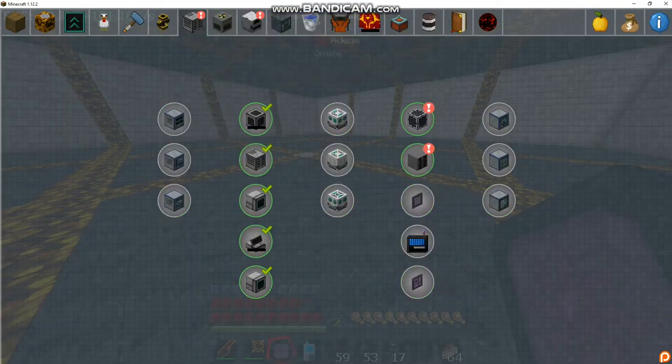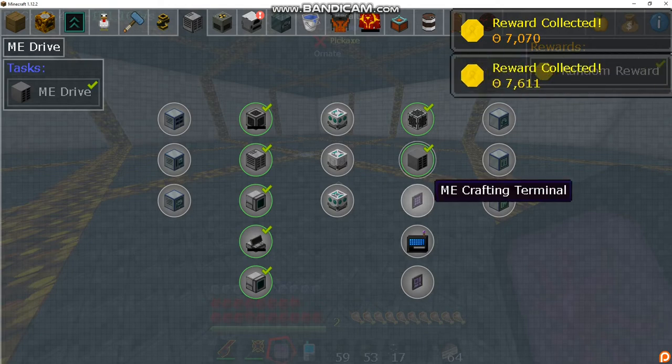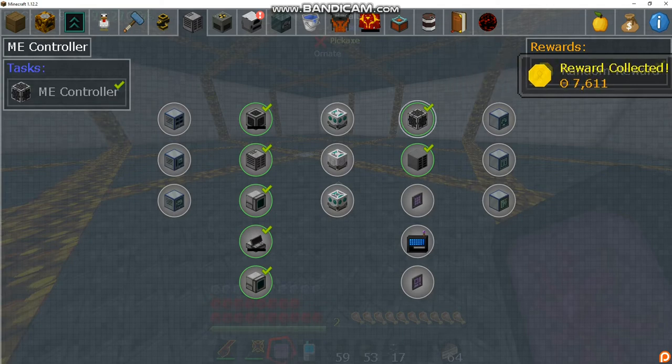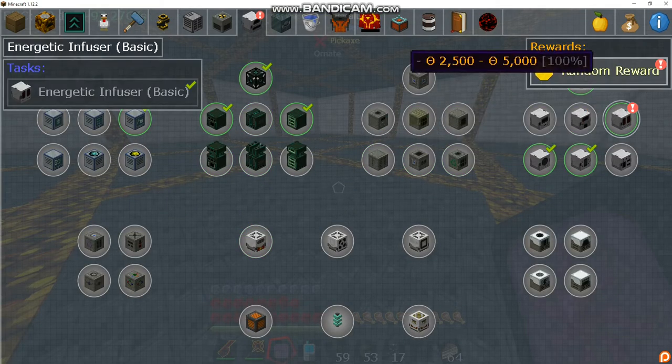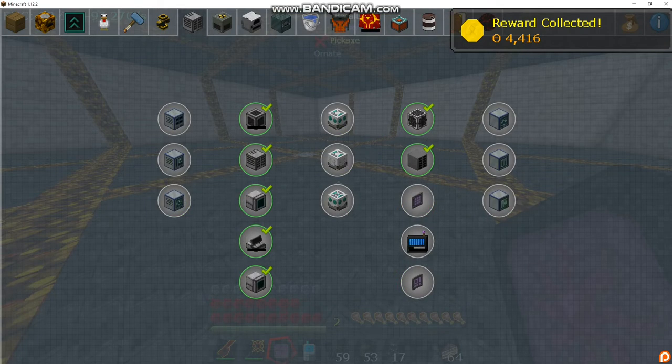We did get a few quests: controller — easy; drive — easy. Next is a crafting terminal, then they have their own wireless terminals, and then the pattern terminal to make recipes automatically. Pretty easy stuff — we'll get through all these quests obviously.